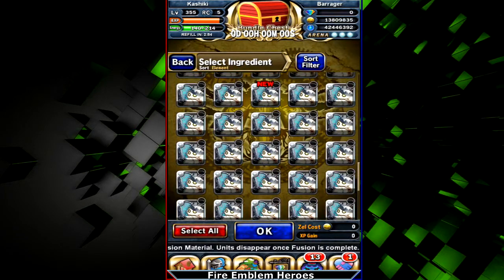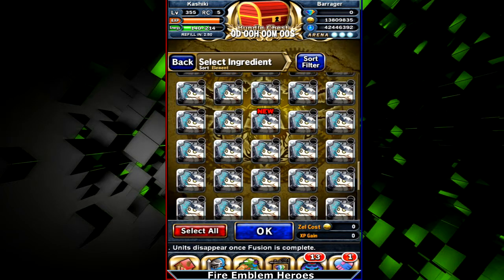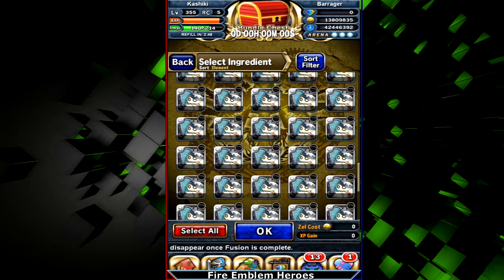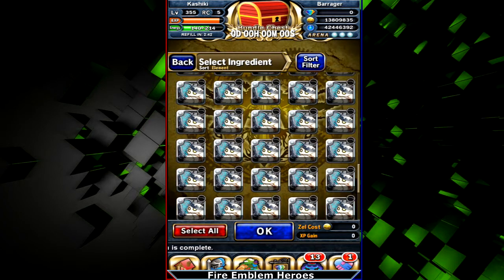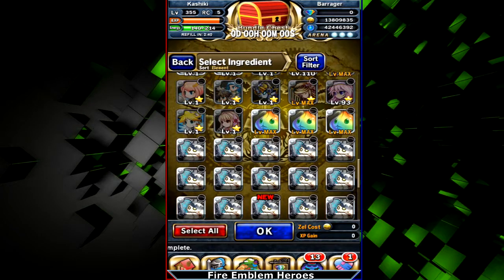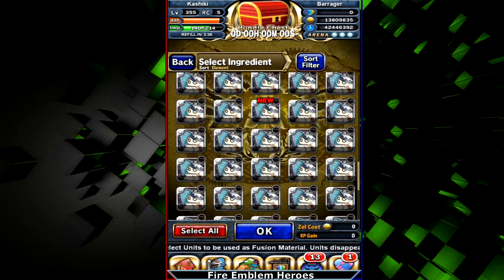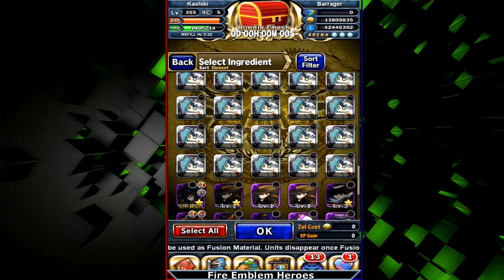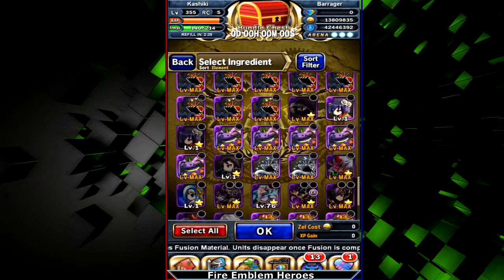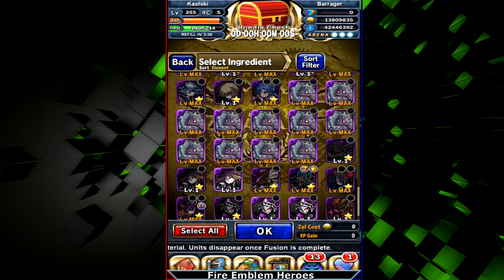There are also Dark L-gifts. You can only have one extra skill on a unit, and you can't just fuse a new L-gift to overwrite the old one. You have to use one of these to remove that skill first, and then equip a new one. But importantly, you don't lose the old L-gift — when you fuse the Dark L-gift into a unit, you get that L-gift back.